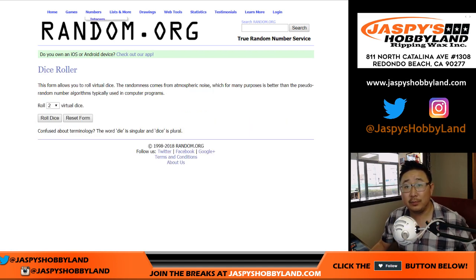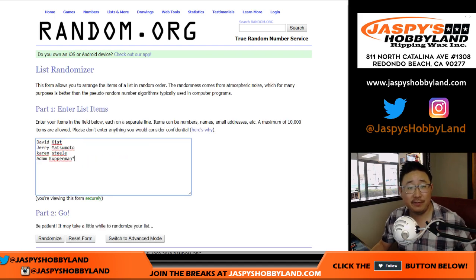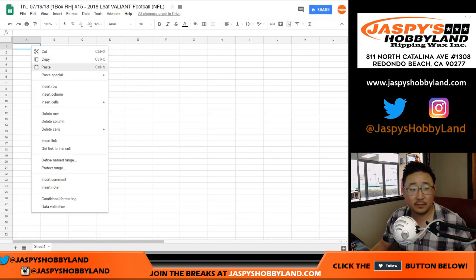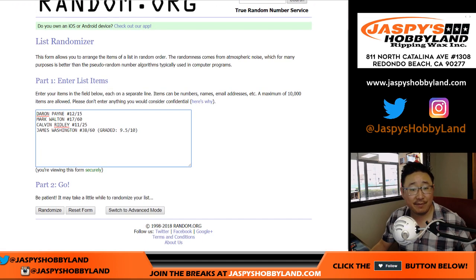Let's randomize each list — 4 and a 5, 9 times. After randomizing the names 9 times, Karen is down to David. Then 4 and a 5, 9 times for the hits. After 9 times, we've got Mark down to James. Graded card on the bottom.